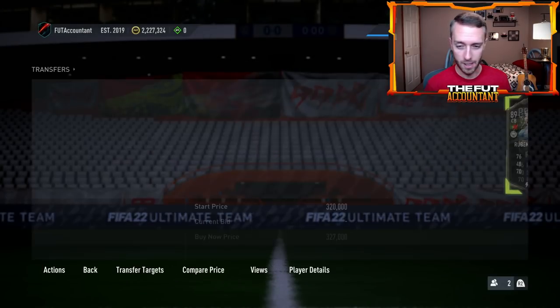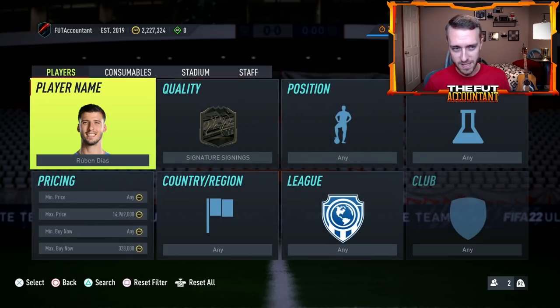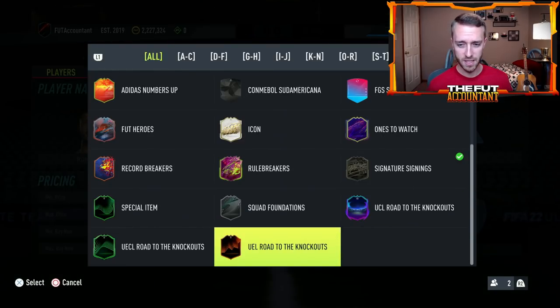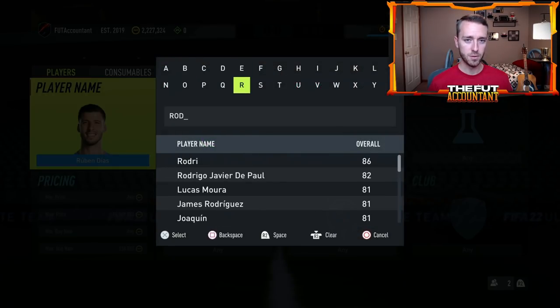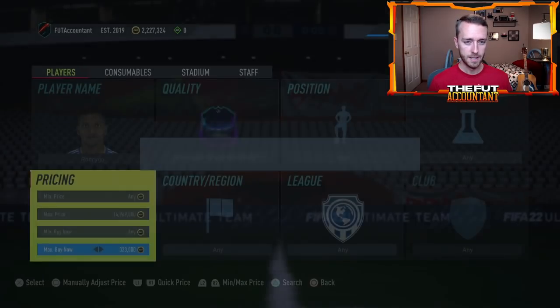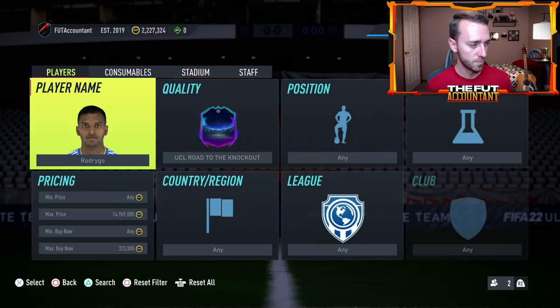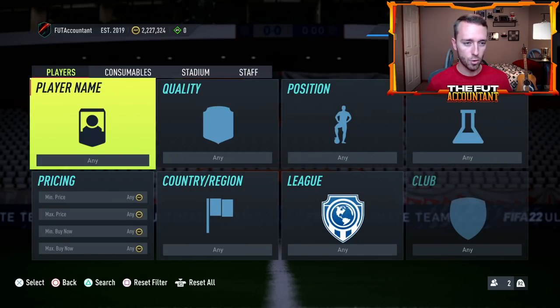I know some people got Neymar and stuff, but that was definitely not what most people were getting. Yesterday with no content I picked up a couple of Ruben Diaz pre-content at around 280k and sold them all at 320–325k — that was a W. Also the Rodrigos I bought — I was able to offload those at 330k, a couple at break even before content. He's now about 320k but was 330 at one point yesterday. I was glad I made that move, buying at 300 and selling at 330 was a nice small flip.